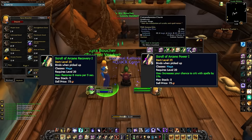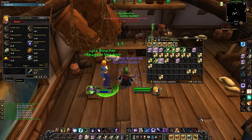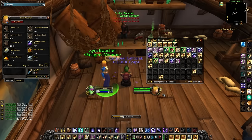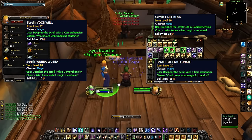Each buff lasts 30 minutes and you lose the buff when you die. You can have one offensive and one defensive on at a time. You only get these green scrolls from identifying the tier 2 scrolls. The tier 2 scrolls are Wubba Wubba, Omit Kessa, Vos Well, and Thenic Lunate.